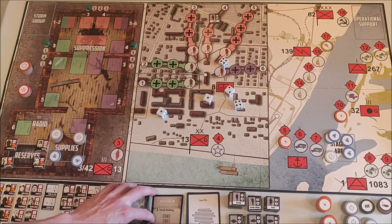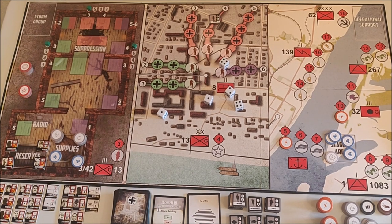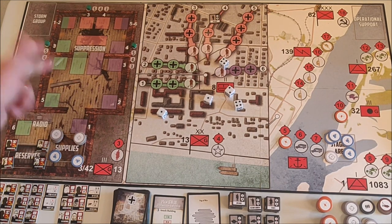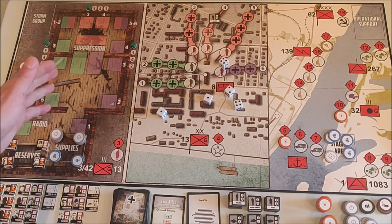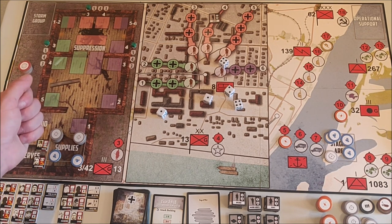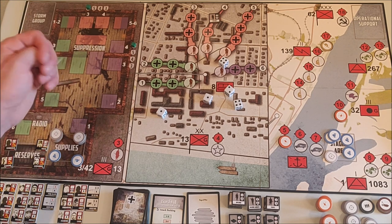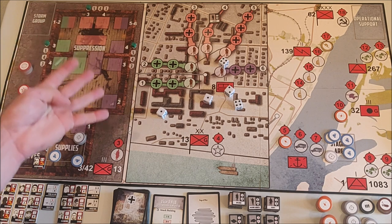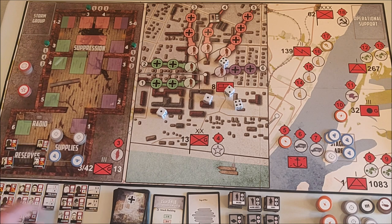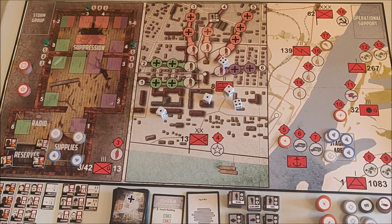The first Wehrmacht card phase is finished. We move on to the Soviet counter phase. For each Soviet counter phase I get to do three moves and three actions, unless I have every commander in the house — there are three commanders total. If every commander is in a combat position, I get four moves and four actions. Right now we only have one, so that's three moves and three actions.